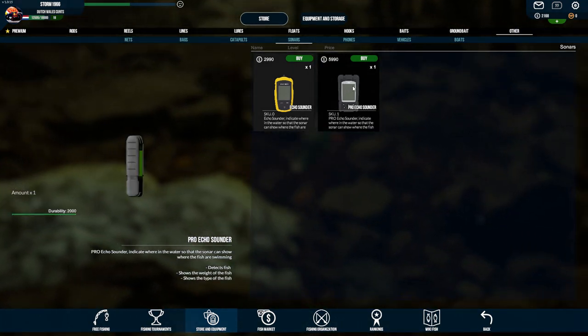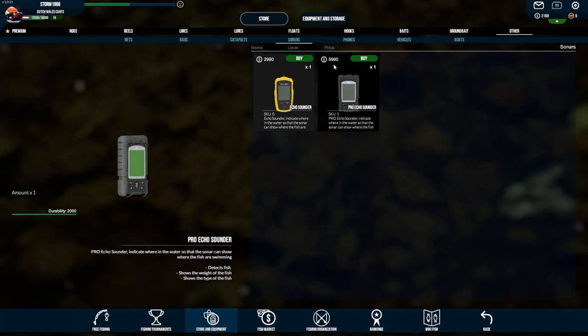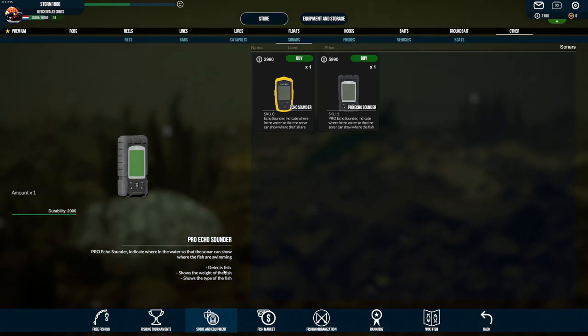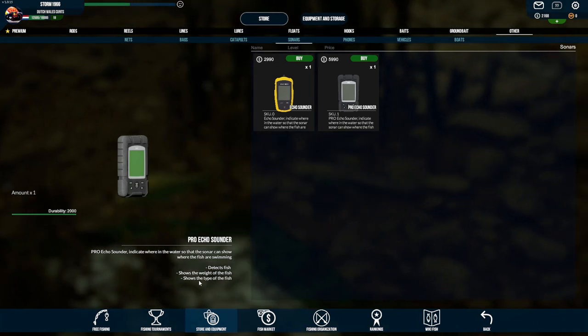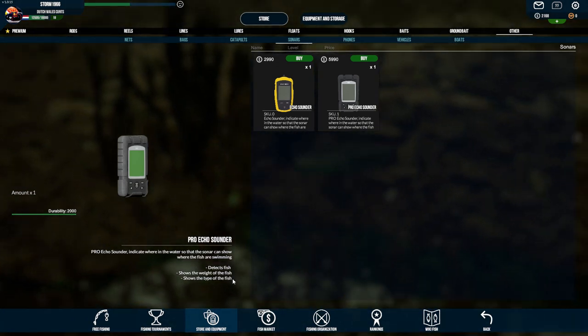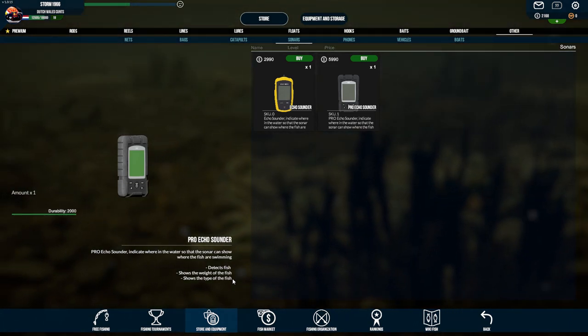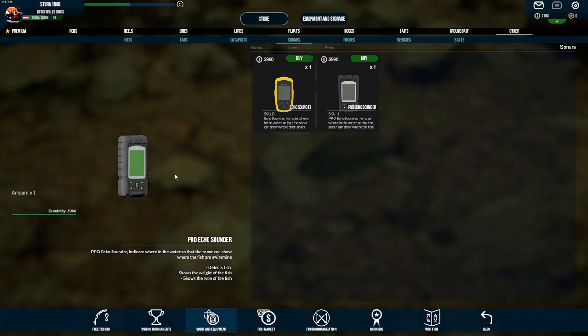Don't bother with the yellow sonar because it only shows how big the fish is and that's everything. The right one - this one is the best. It's also more expensive, almost 6,000 dollars, but very important: not only does it show the weight, it also shows the type of the fish. So you know what to use to catch that fish. Don't bother with the yellow one, just buy the black one.